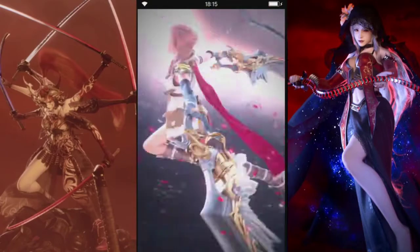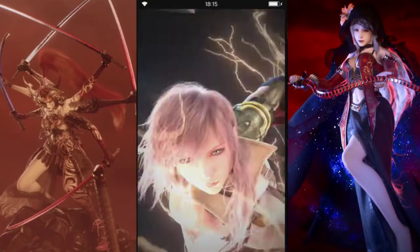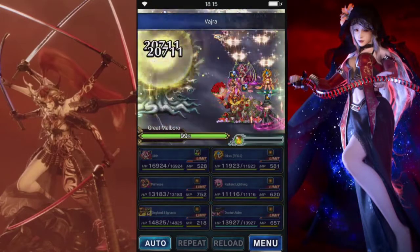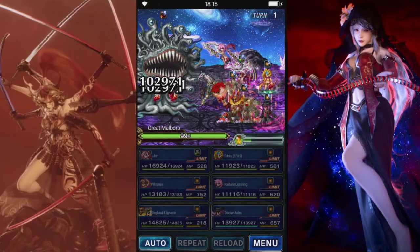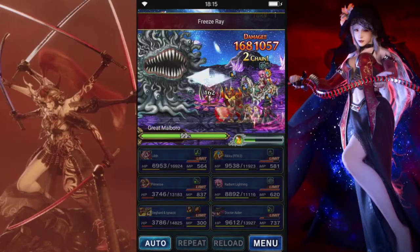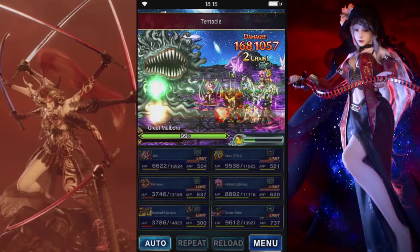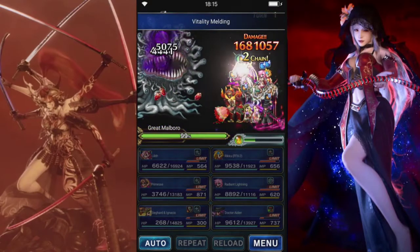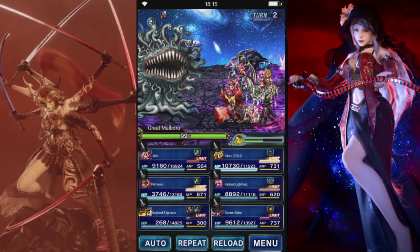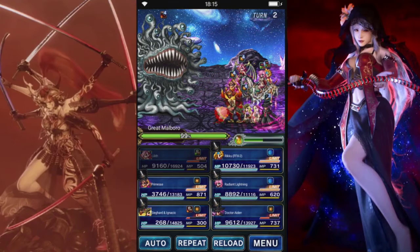That way we'll also get a good lightning and peril on the boss as well. Now we're going to do counter-curse — that's break resist as well as magic mitigation.